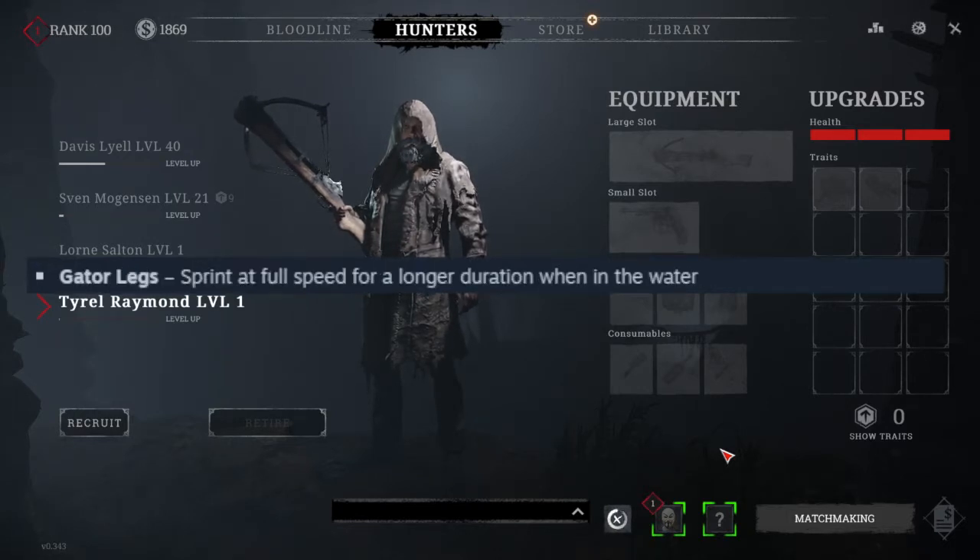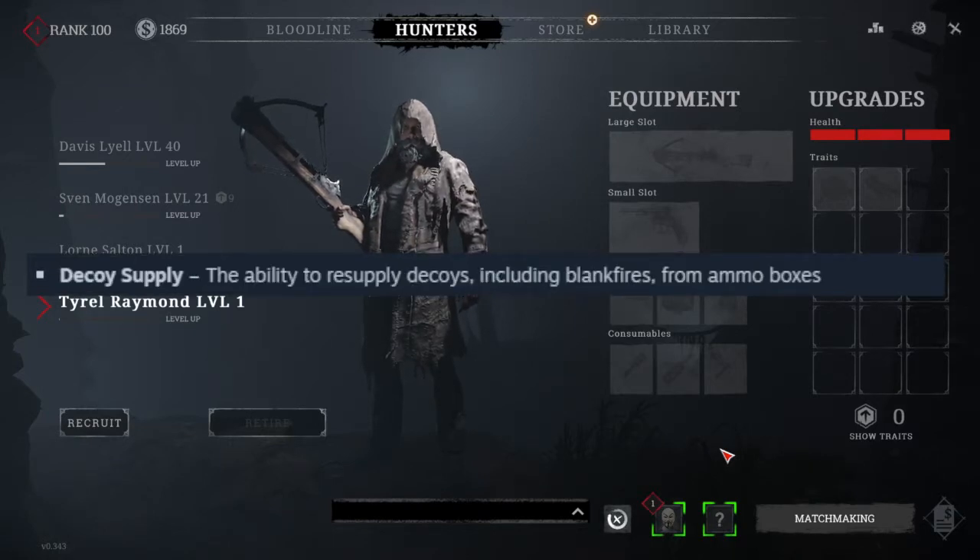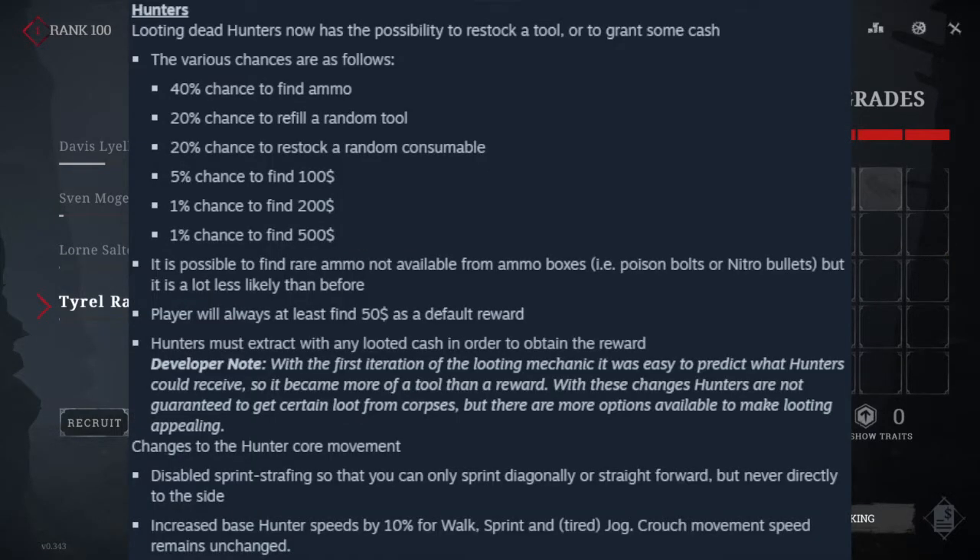The third perk is Gator Legs — sprint at full speed for a longer duration when in water. The fourth perk is Decoy Supply — the ability to resupply decoys including blank fires from ammo boxes.